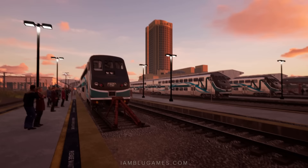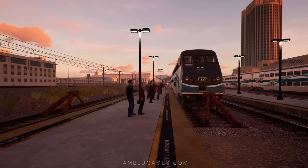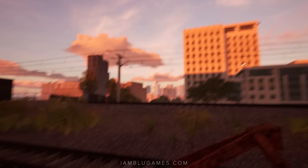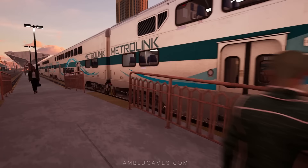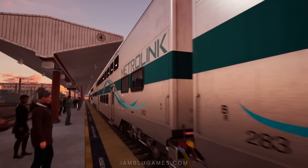Here we are at the back of LA Union Station. That big skyscraper back there is the LA County Metropolitan building. The smaller building on the right is the east side of Union Station, and behind us we have a peek at LA downtown way off in the distance. Glad they modeled that and kept it within the LOD — sometimes in Train Sim World distant objects just don't pop up.